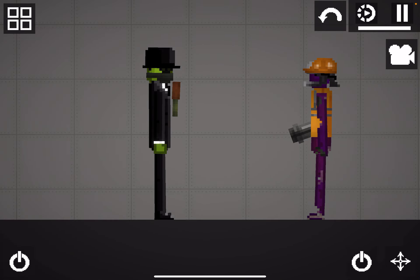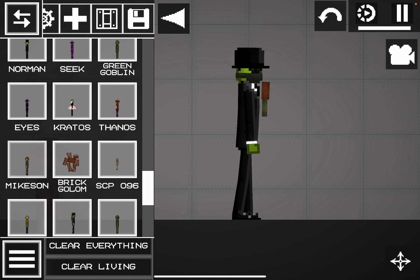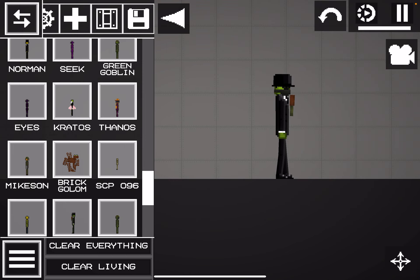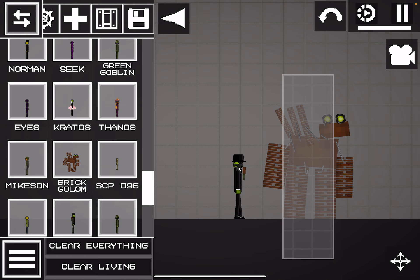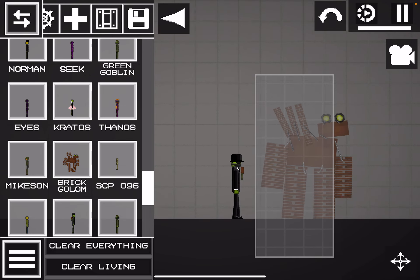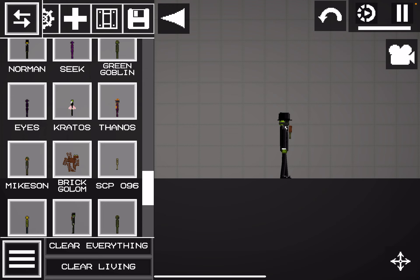Thanos! I think this one's pretty good — the Infinity Gauntlet. Anyways, move it on. Micasin. So here's another golem, but it's a brick golem — it's made out of bricks, as you can tell. That's how I saved it. I learned how to do this now, thanks to my friend.